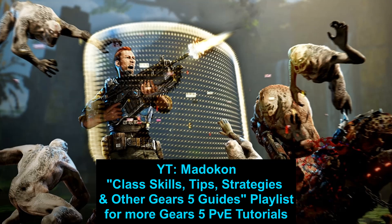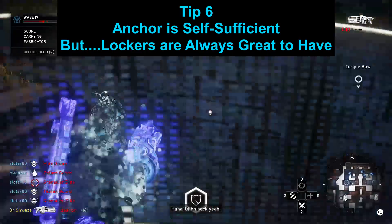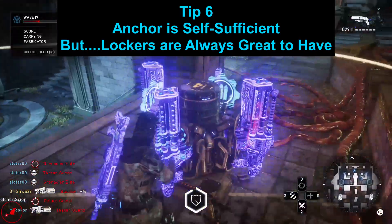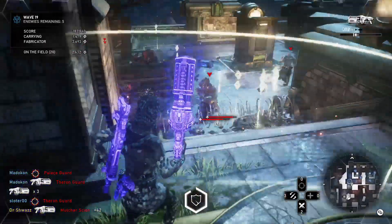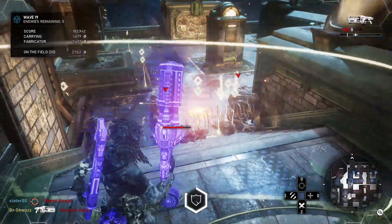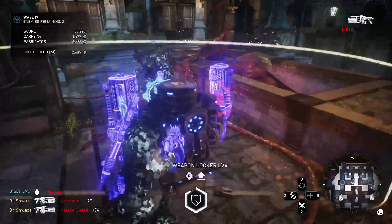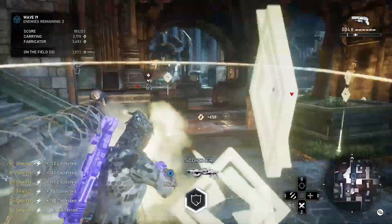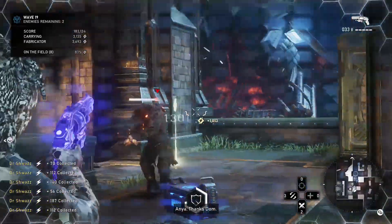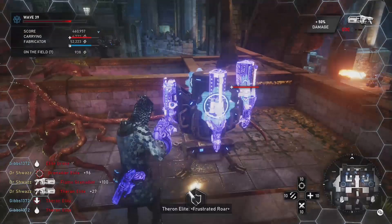Tip number six, the final tip: the Anchor isn't a class that needs a weapon locker. All he really needs is a Boltok, the Boltok skill cards, a couple of barrier skill cards, and then maybe perk your ammo regen to five or ten. You start with 36 Boltok rounds if you don't have the Boltok Bandolier card on, which is more than enough — 36 Boltoks is plenty, just perk up the ammo regen and you'll be good to go for the rest of the game.